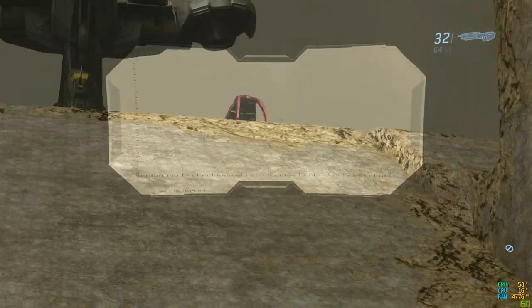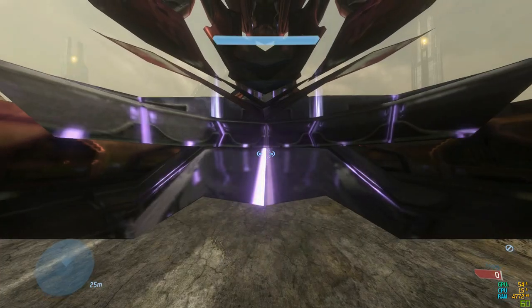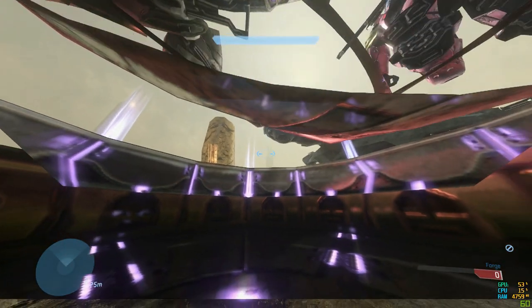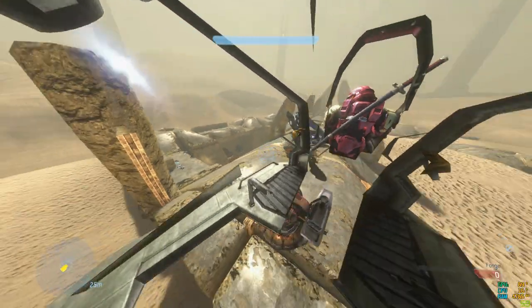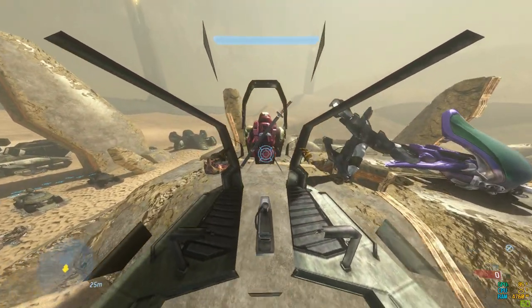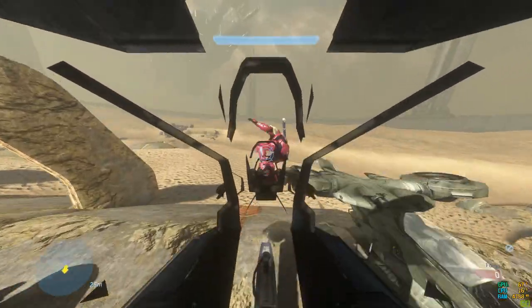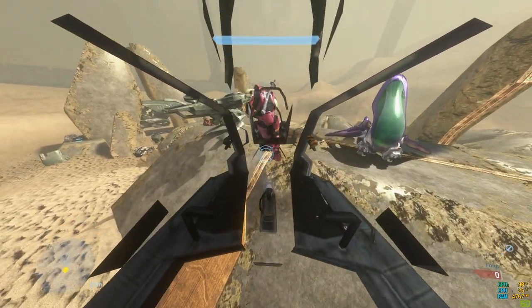Moving on to the actual shade turret — the camera seems to be positioned right where the actual stand for it is. Now going on to the Hornet, the camera appears to be located near the center but sort of behind a bit. Moving on to the light Hornet variation, by the appearances of things it seems to be the same.